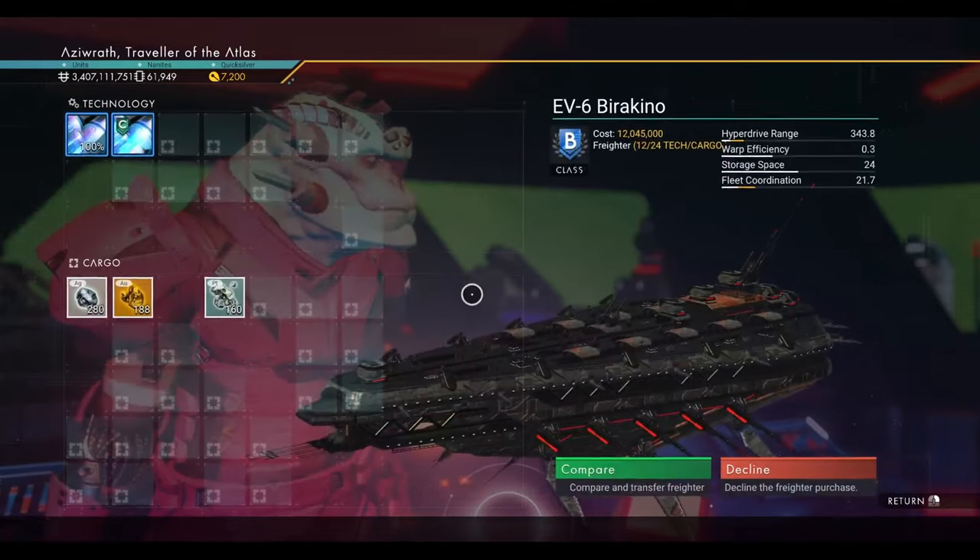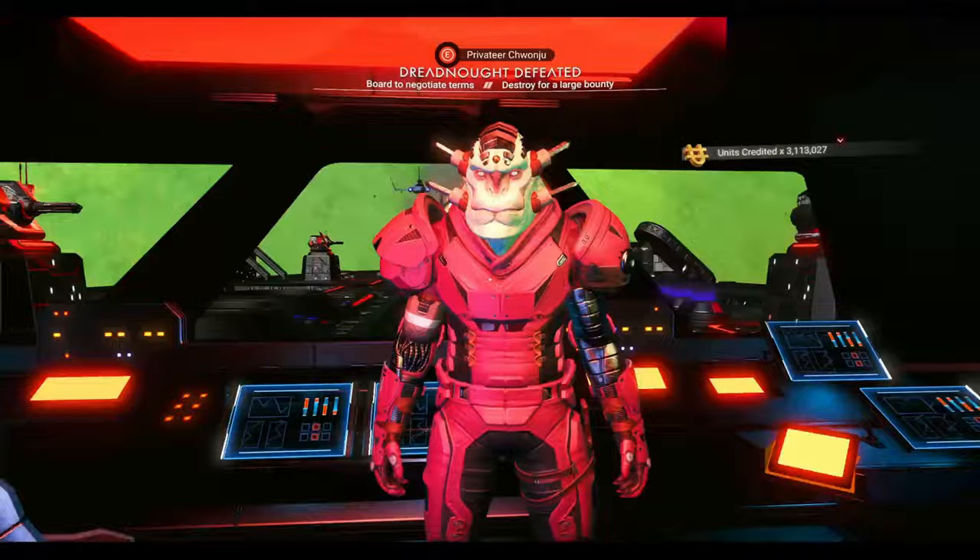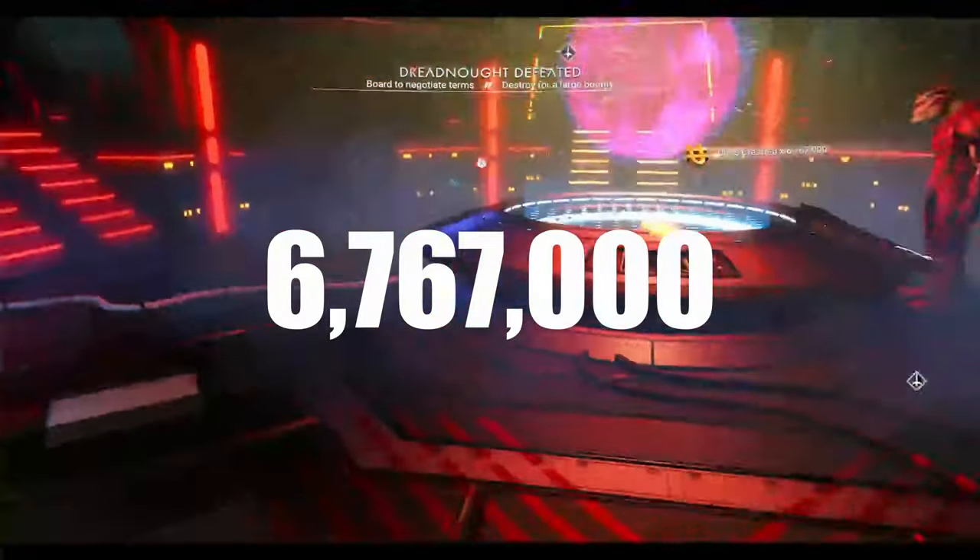For you and others who are finding C class vessels, you are going to demand tribute when confronting the captain of the pirate freighter. This awards you 6,767,000 units.